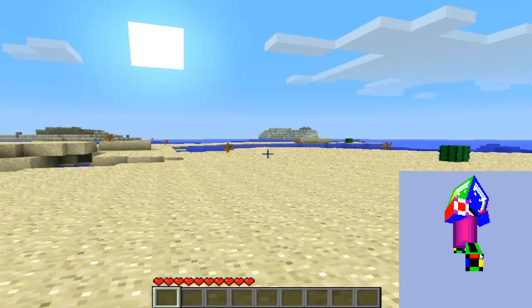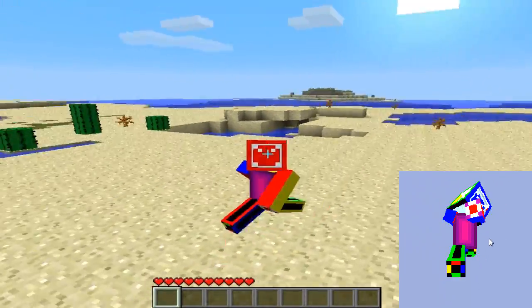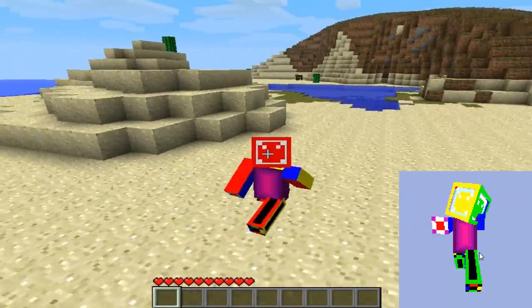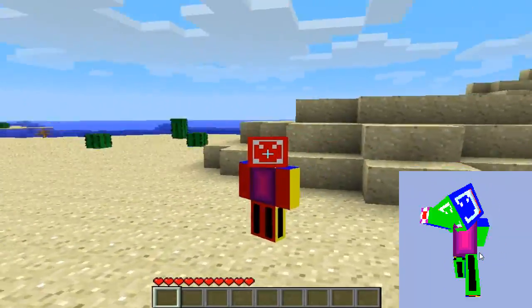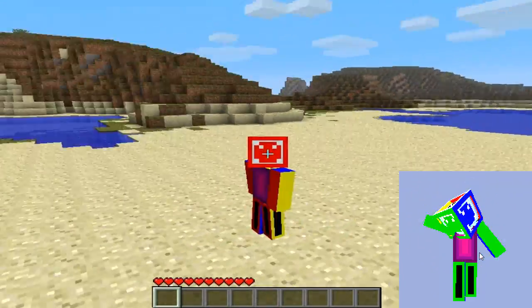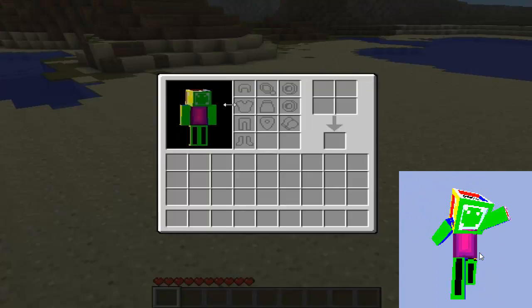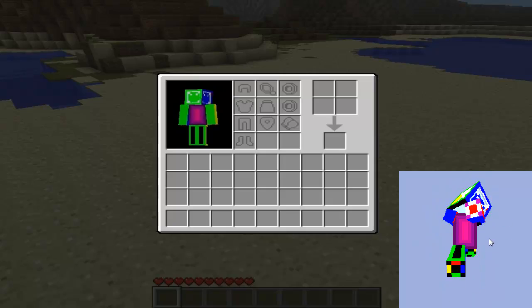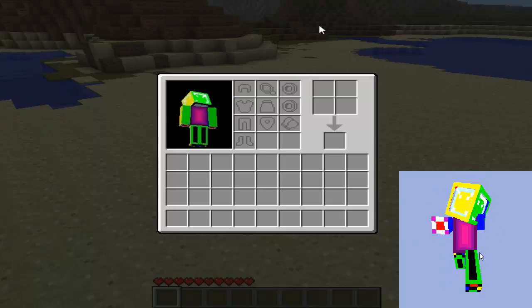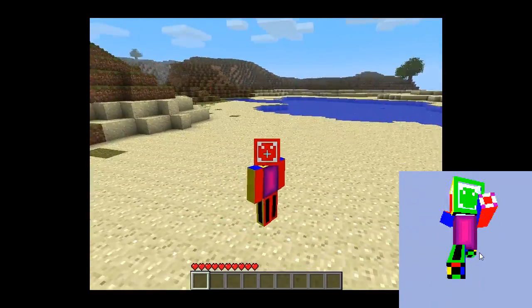You see all the different faces. Get a third person view here — you just see all the different colors. There's the red face, and there's a yellow side somewhere, right there. Green is in front because green is one of my favorite colors, and blue is on the side there. There's just a bunch of colors everywhere.